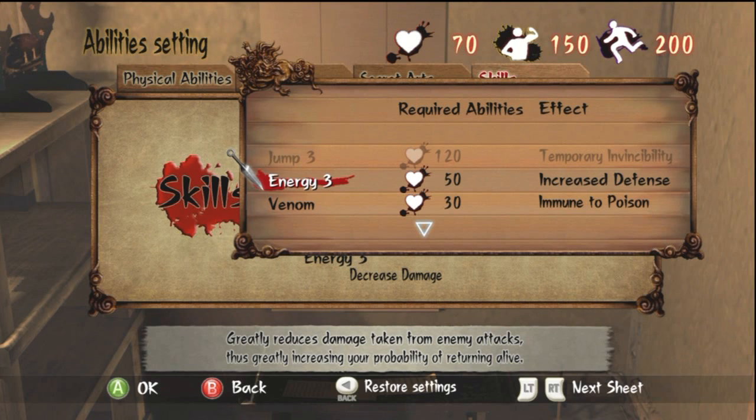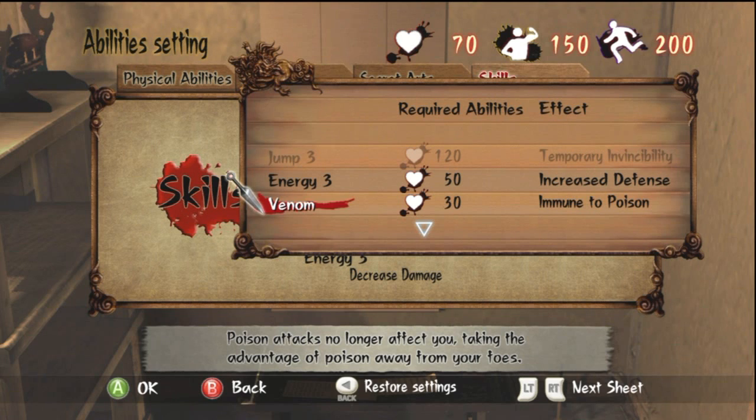Energy basically increases your defense automatically. If you want a defense boost without using the manual Armor ability shown earlier, this is a passive option worth considering.